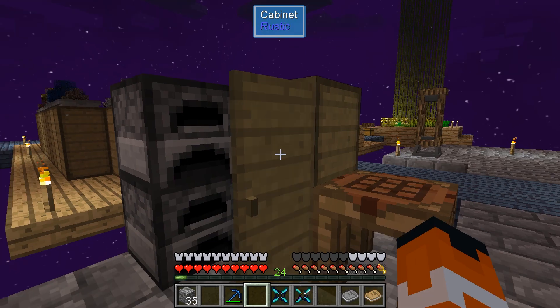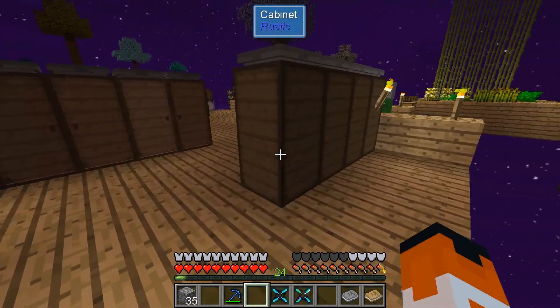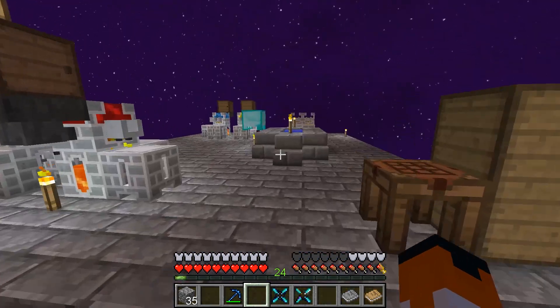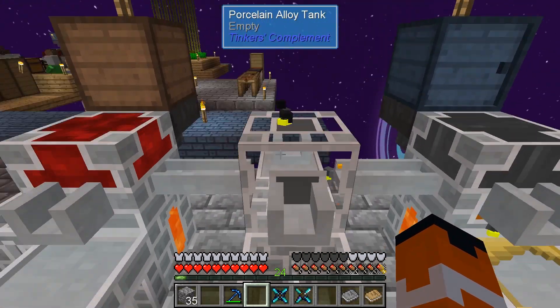I'm just going to drop the brick there. Auto-clicker plus hopper equals auto-smeltery — very potentially. I'm going to have to mess with that later, but it's low priority. It'll help, but it's not going to make that big of a difference.